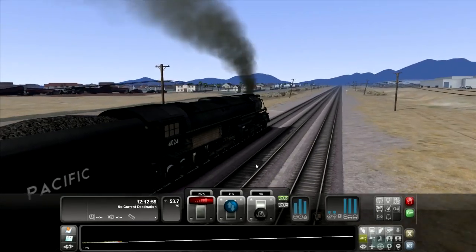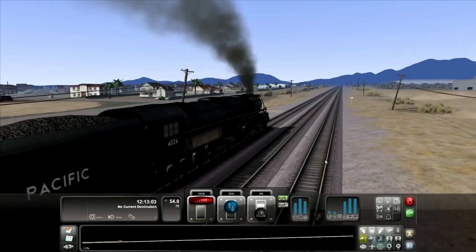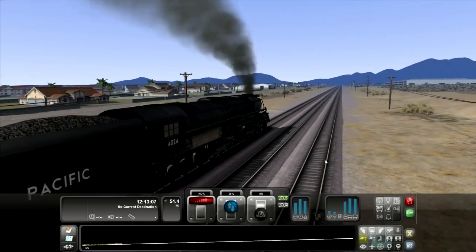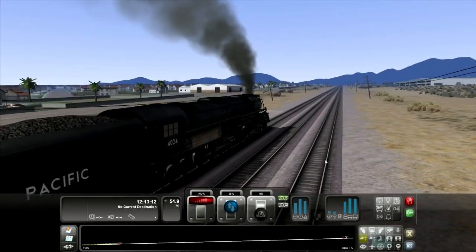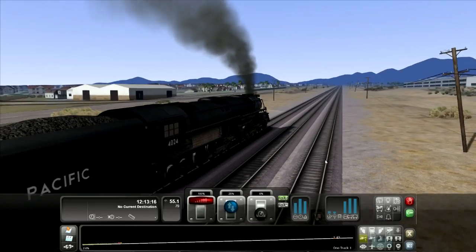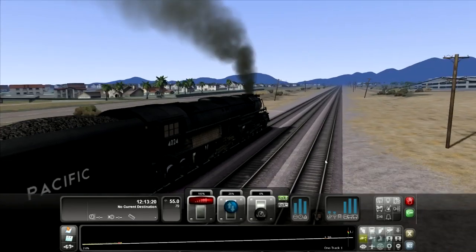I'm going to take on more water — let me lower this down a little bit. We're at 54 miles an hour and the limit is 79. It looks like there's a pretty steep grade. But I mean, this thing is going hard — 55 miles an hour up a hill. That's pretty good if you ask me.